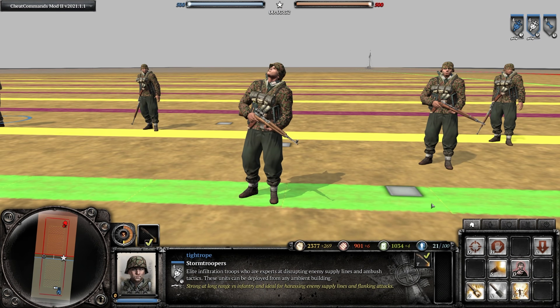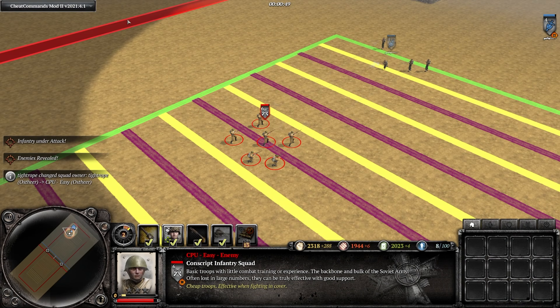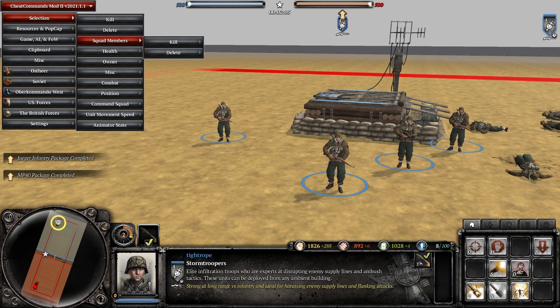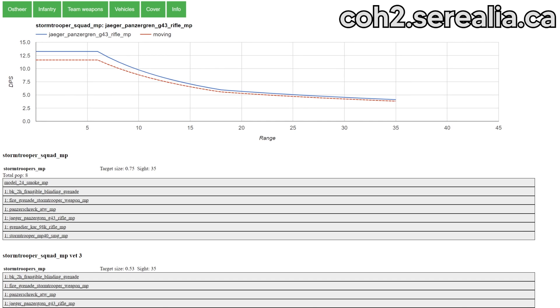G43 Stormtroopers are very similar to Panzer Grenadiers, except they have a Kar 98 instead of the STG for their fourth rifle, making them slightly more suited to long range instead of close. And even if you upgrade the MP40s before the G43s, once the model holding the MP40 dies and gets reinforced, they'll go back to holding the Kar 98. So comparing G43 Stormtroopers to G43 Panzer Grenadiers, you can see they've got the exact same rifle, so no differences there.